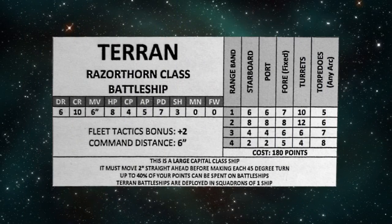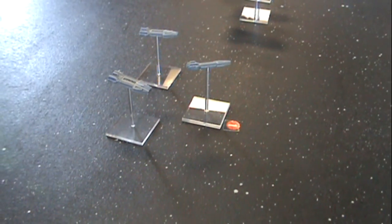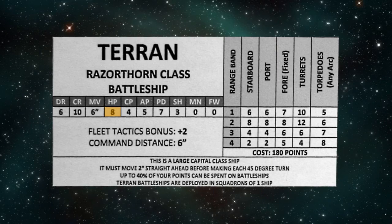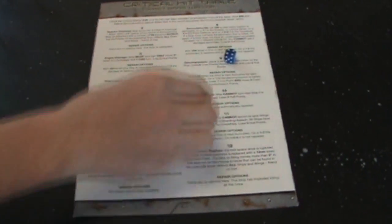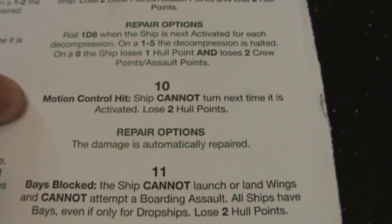Once the number of hits is added up, you compare it to the damage rating (marked DR) and the critical rating (marked CR) on the opponent's ship's stat card. If you equal or exceed your opponent's damage rating, their ship loses 1 hull point (marked HP). If you equal or exceed their critical rating, you roll on the critical hit table instead of inflicting a single point — usually this results in 2 hull points of damage as well as some other effect.